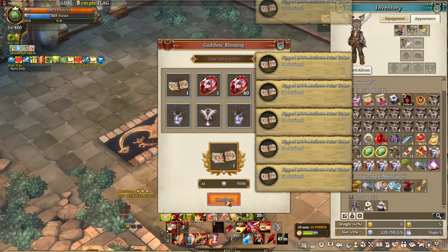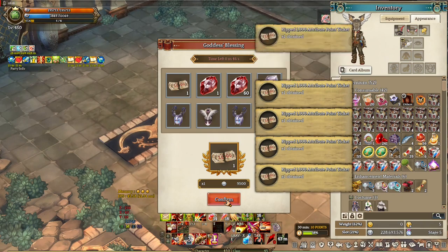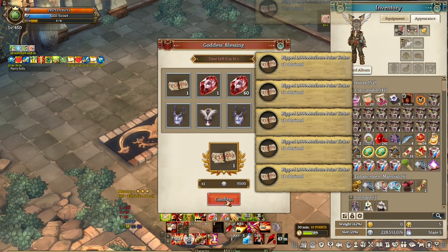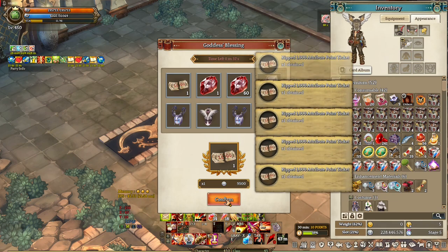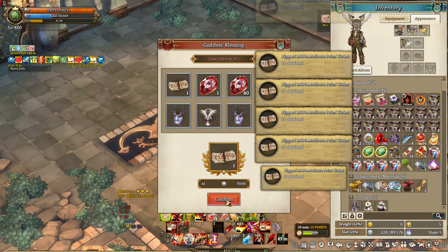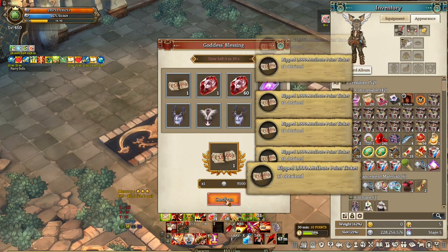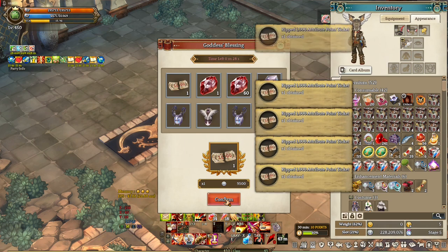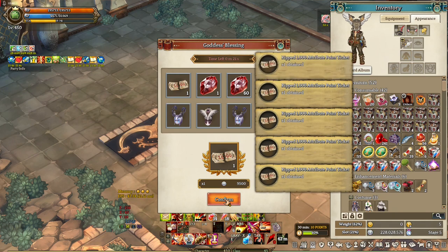Another item you can get is 60 pieces of Moring fragment — this is the best item you can get here. You can trade this for 2 pieces of Pictis accessory or Juwoda, which can sell for quite a lot. The problem is this is rare — very rare. I've rolled so many times in this system and I've only gotten it 5 times. Getting this means you're very lucky; do not expect this at all, just let it happen.